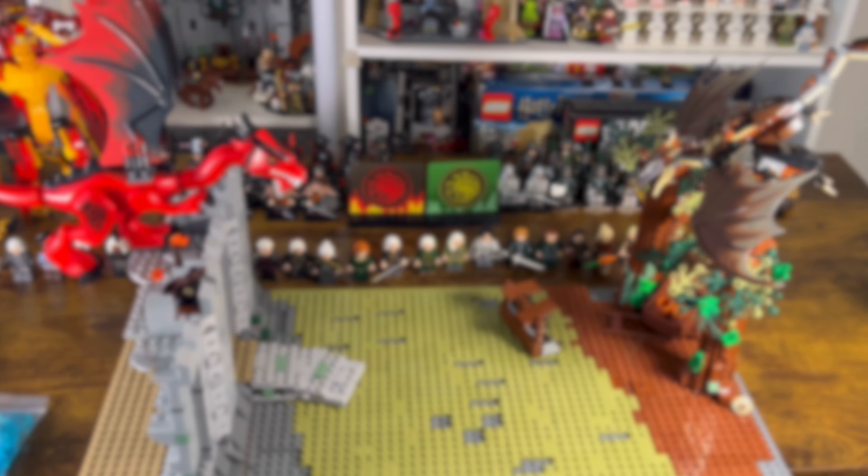Now we need to make Rhaenys' dragon, the Red Queen. For Meleese, I watched all the footage we have of her, and after looking through over 100 different Lego Dragon sets, found this moulded dragon which is a near perfect match. It's from the 2014 castle set Dragon Mountain, and obviously it's a little brighter red than the on-screen Meleese, but if you're not on a budget, there is a darker red version of this dragon from 2007. I was really happy with how they both looked together.